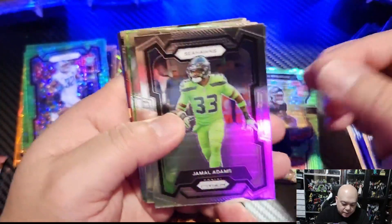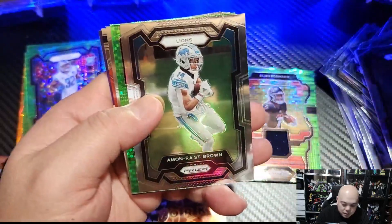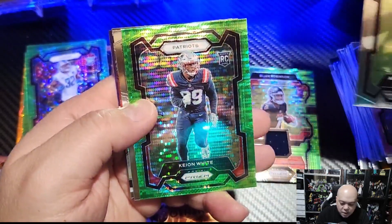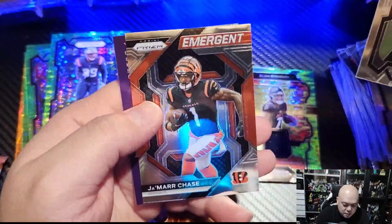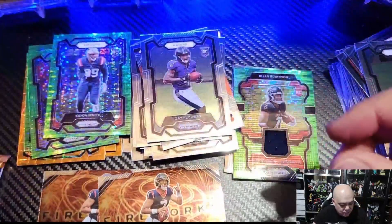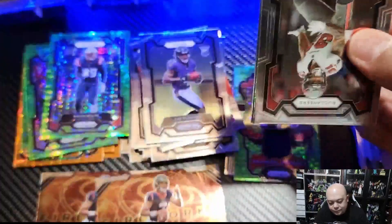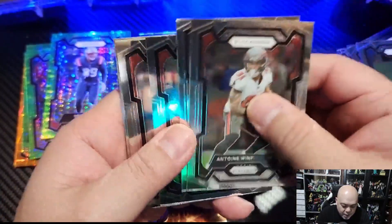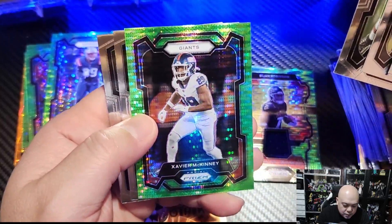Jamal Adams, Pacheco, Brian Burns, Amon-Ra St. Brown — what a season this guy's having, just too good. Keon White, Zay Flowers — nice — and Jamar Chase on the emergent. Then Antoine Winfield, Hunter Renfrow, Patterson, Nick Chubb, and on our last green pulsar, Xavier McKinney.